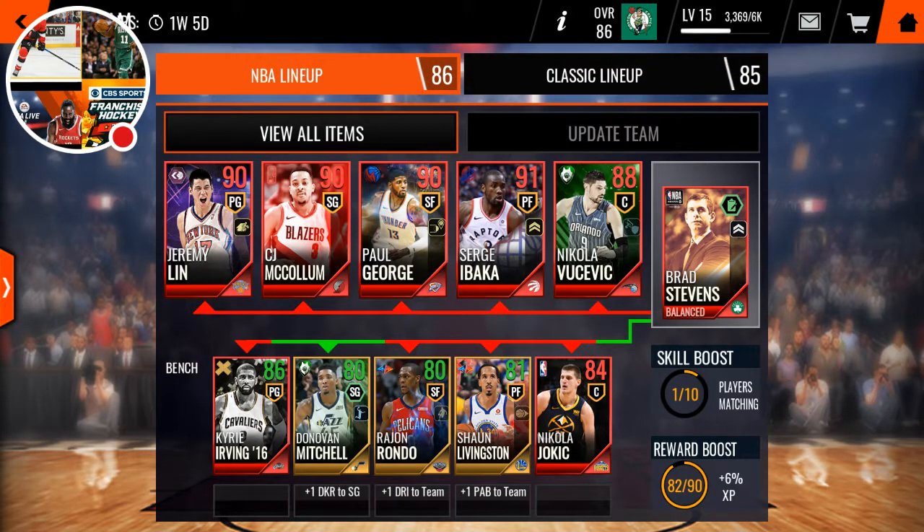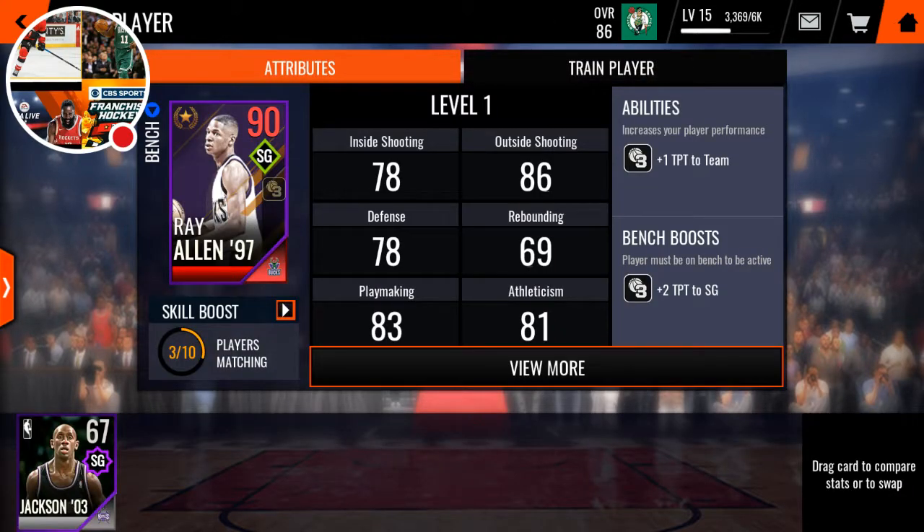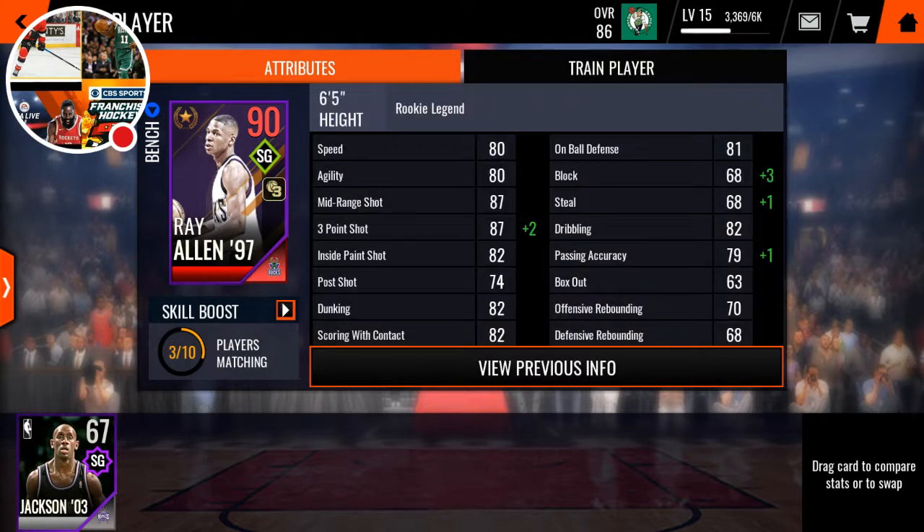So for the last player, I absolutely wanted this on one of my two accounts — I have four accounts and I have him on two now — and it's the Rookie Legend Ray Allen. This was one of the rarest cards when it came out. He has 80 speed, 80 agility, 87 mid-range shot, and an 89 three-point shot.